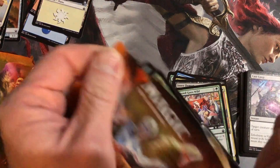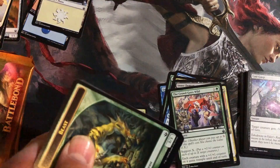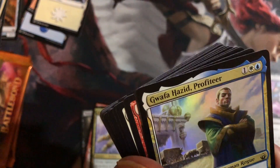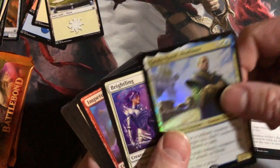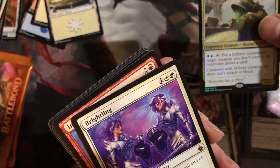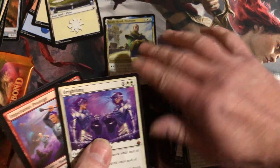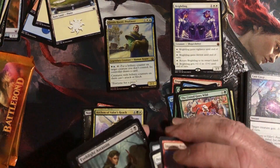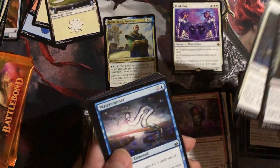Next half — Rowan and Will — Kenrith — with their last name on the foil rare. Yeah, Guafa Head Profiteer, and a mythic Bright-Lean — heck yeah, great pack! Problem Mentor Juggernaut, a mythic and a foil rare — we'll take that.